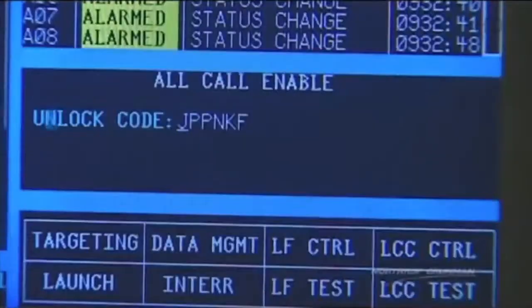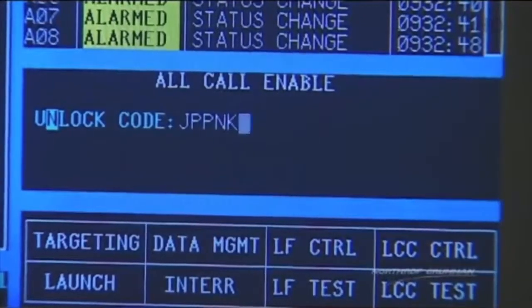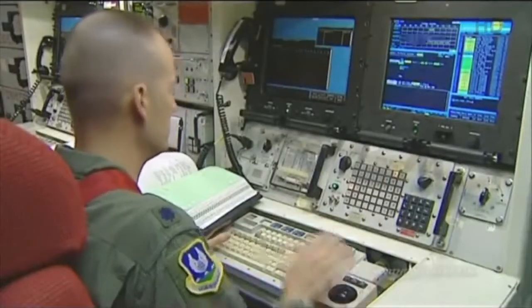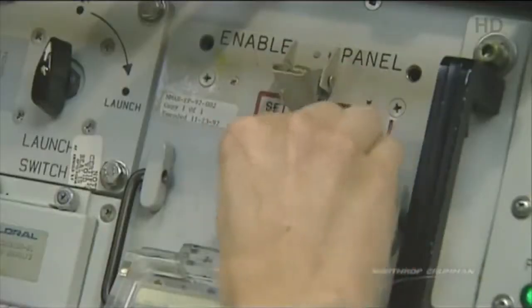Unlock code entered: Juliet, Papa, Papa, November, Kilo, Foxtrot. I have Juliet, Papa, Papa, November, Kilo, Foxtrot. That's good. Enable switch — down and lock. Down and lock.